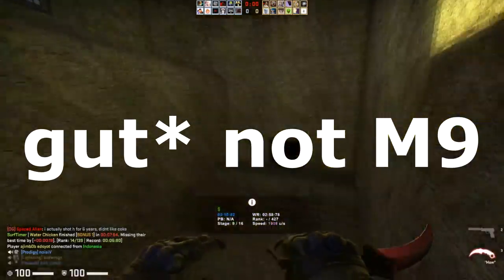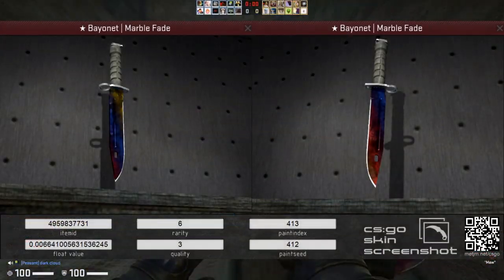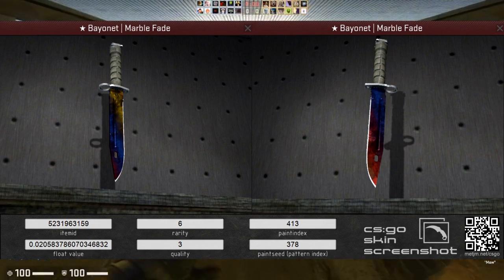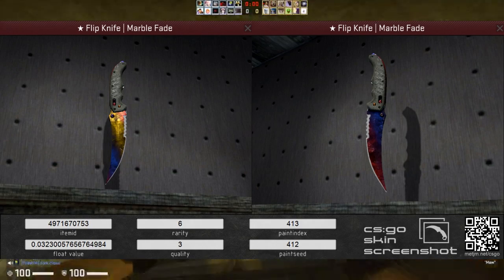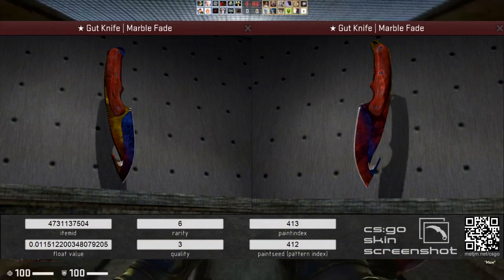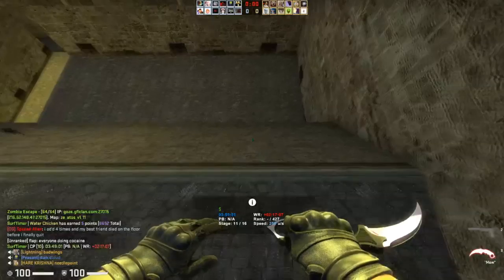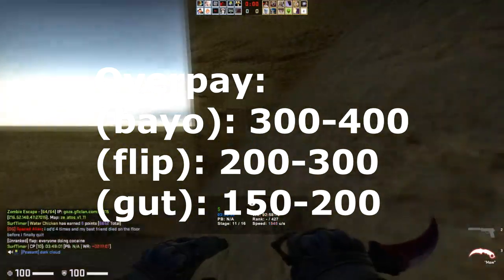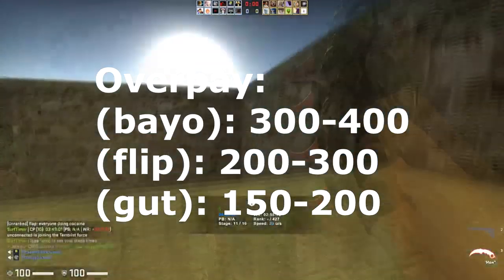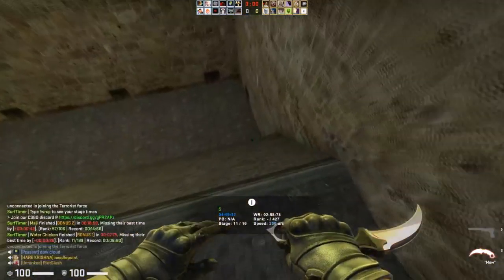There's also bayonet, M9 bayonet, and flip marble fade fire and ices. The bayonet marble fade is going to have a first max and then a final max — I believe it's a rank 25 on the bayonet fire and ice. The flip knife has a first max and a fake max that look quite different from each other. On the gut knife marble fade, you're also going to have a first max and a final max. The first maxes on the bayonet can go up to the $700 to $1,000 range. The flip knife ones can go up to the $500-$700 range. And the gut knives can go up to around $300-$400. It obviously depends on how desirable the fire and ice pattern is at the time.